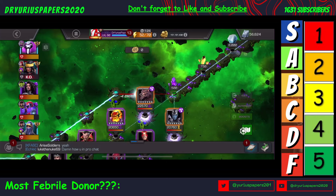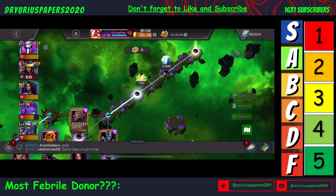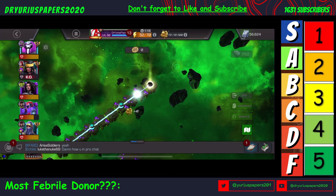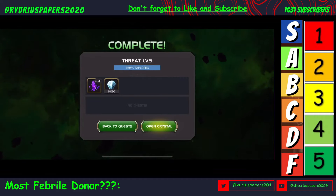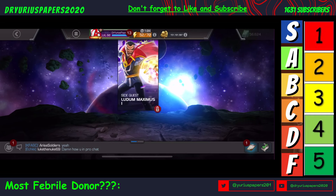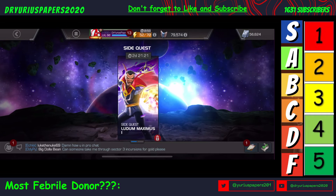That is it. Let's make sure we get our rewards — always make sure you get your rewards. And always watch your Mysterium so you don't go over. We just got the 500 and the 6,000 Mysterium, the 507 Star Shards. That is the video I got for everybody today. I appreciate everybody tuning in, and I will catch everybody later.